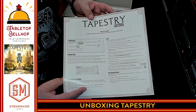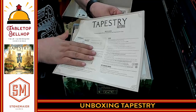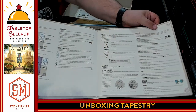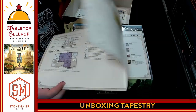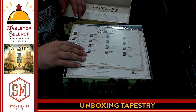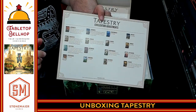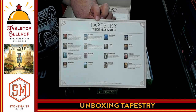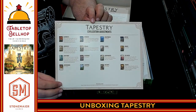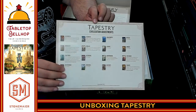Then we have Tapestry Automa, which are the solo rules for Tapestry. The linen finish is only on the cover, not on the inside. We have the solo rules, which don't look quite as engaging, but sure — I appreciate solo game rules nowadays. Then we have Civilization Adjustments. When the game was first published there were some balance issues, and Jamie published some adjustments to make the game more balanced. It's cool to see that included in this box — I was expecting to have to go to BoardGameGeek to find this.